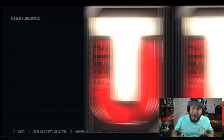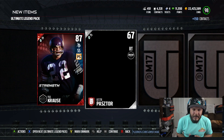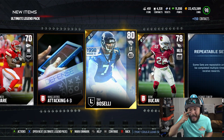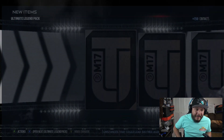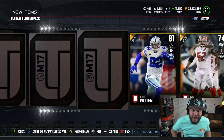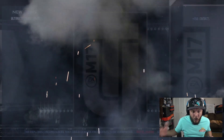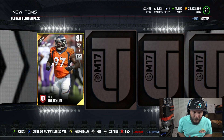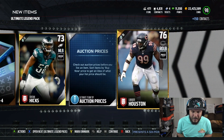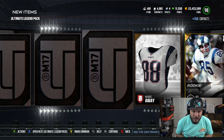Very very good week for my family — super happy, but glad to be back home. We got the 99 overall Kraus. That Kraus is soft as hell though — I think I gotta get rid of him. Ultimate legend packs are definitely our best chance at pulling Steve McNair. We do get the Steve McNair but it's the gold version — not what we're looking for. Ray Nitsky right there — 86 overall Geno Atkins on to the next one.